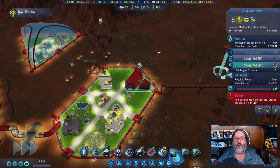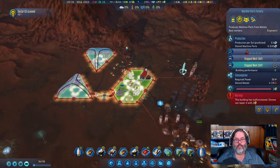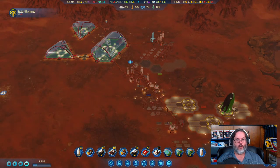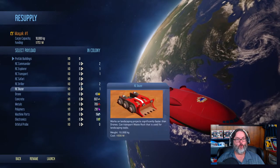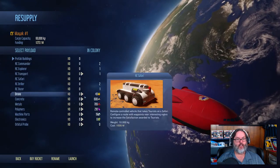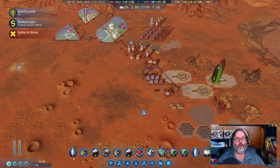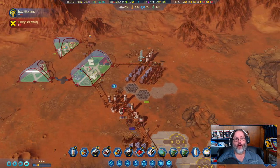We do have an unemployed person, so I'm going to turn this building back on and let people start filling in. When you shut a building down it does need to be repaired, and they need two machine parts to fix it. This guy is almost back to Earth, so I'm going to send one of our four remaining supply pods since they travel very fast, then send a cargo rocket with five of each.